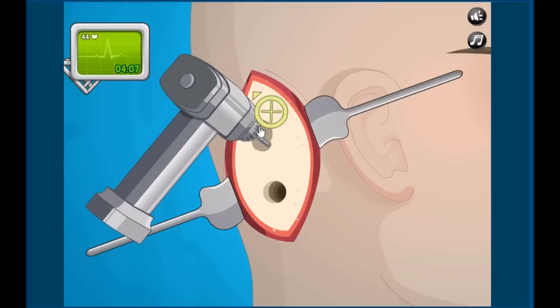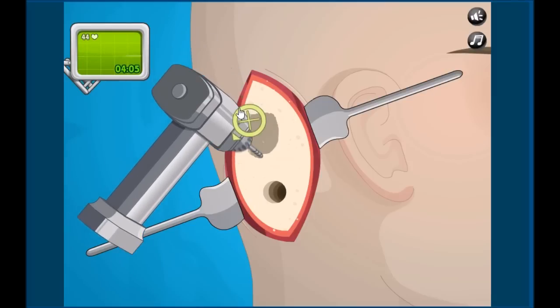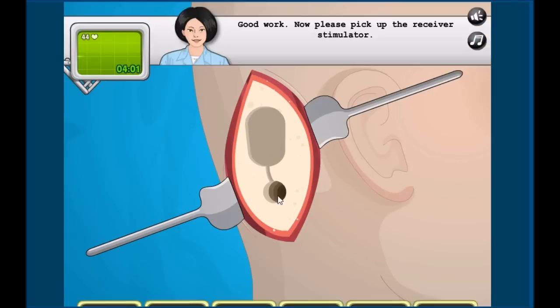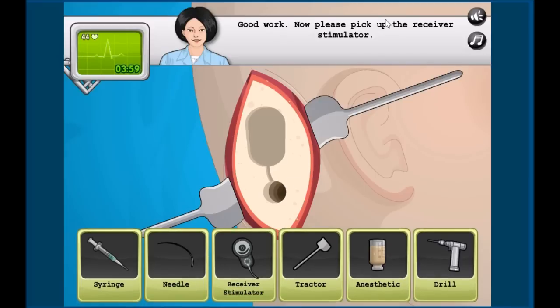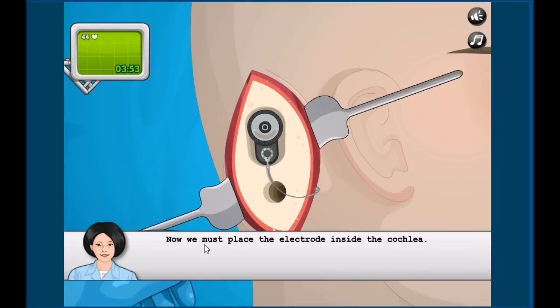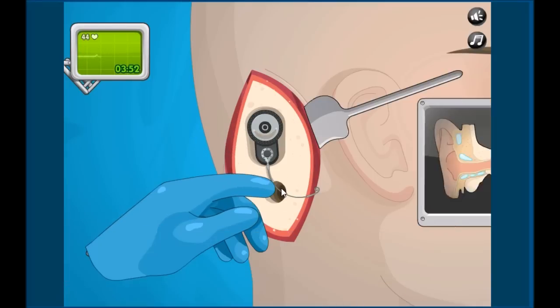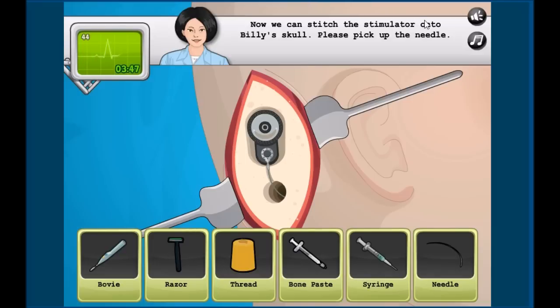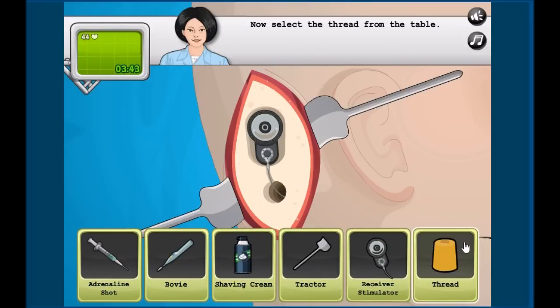We need to do the same thing again — oh no wait, this is totally different. We need to insert the receiver simulator. Pick up this thing, put it here. Great, Billy, you have an implant! Now we need to put the microphone in the cochlea — right here. Fantastic!